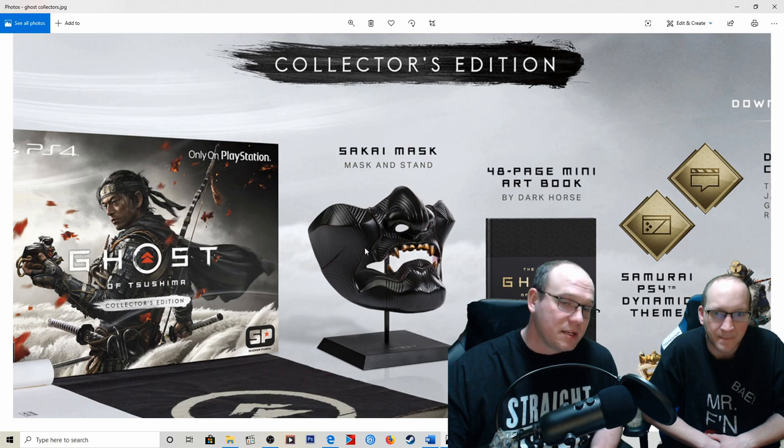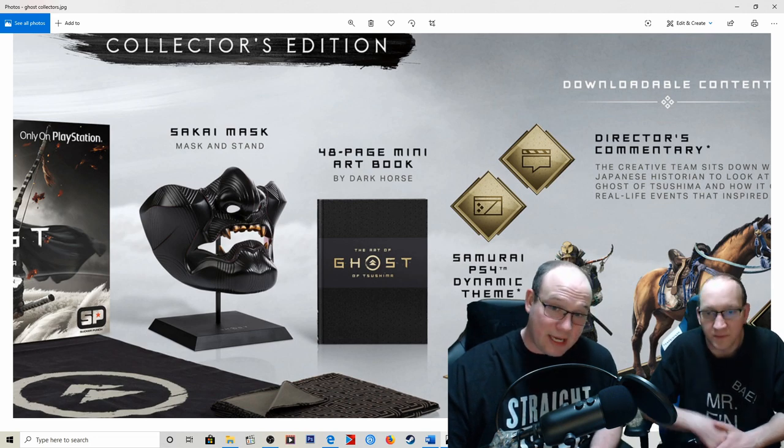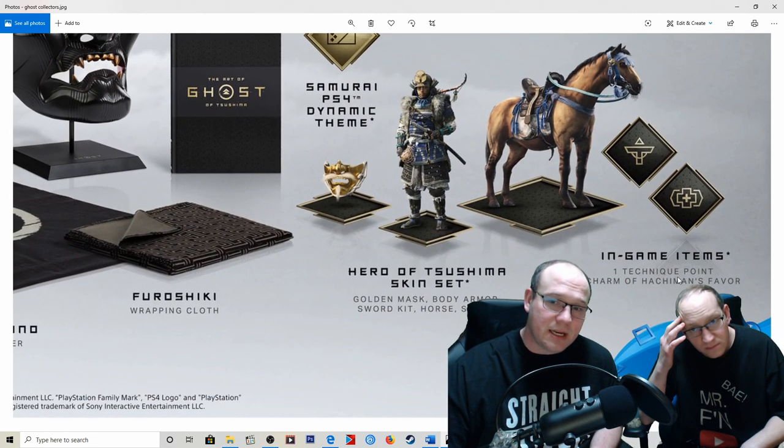This to me is a display piece — basically a glorified paperweight. You also get a 48-page mini art book physical from Dark Horse, which is different than the special edition. There's a samurai PS4 dynamic theme, director's commentary, one technique point, charmer, Hachiman's favor, hero of Tsushima skin set, golden mask body armor, sword kit, horse and saddle.